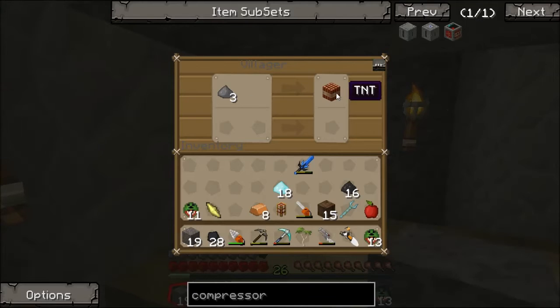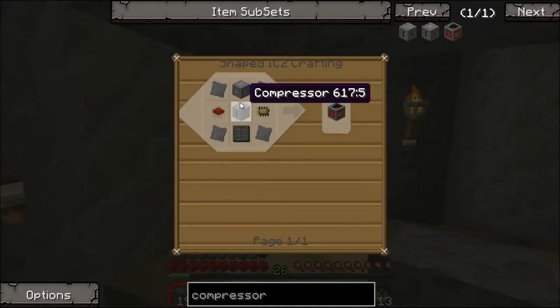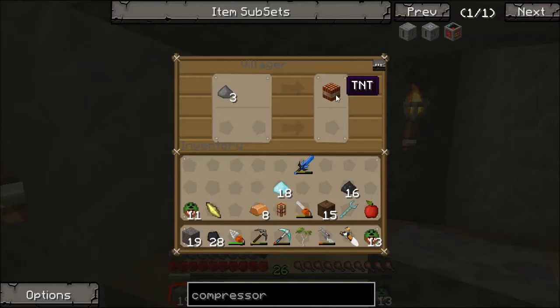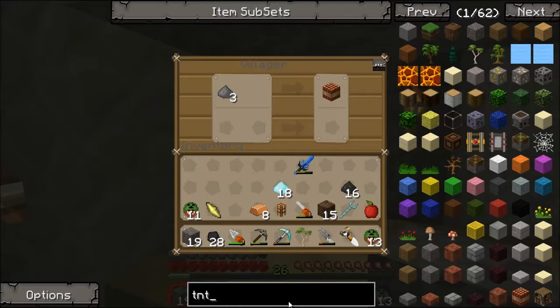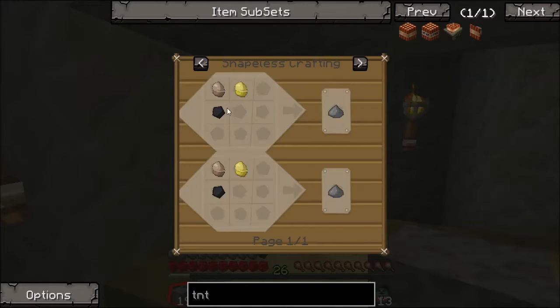Three gunpowder — which I think is the standard recipe for it. You need three gunpowder. Actually, that might be less. Let's have a TNT. I think you need five normally — yeah, it's normally five. That's actually pretty good.